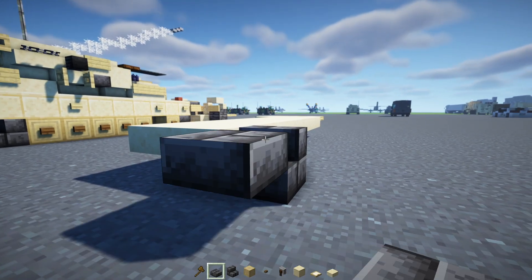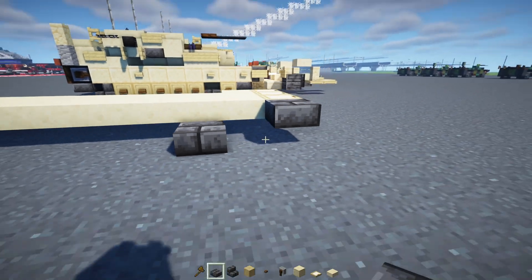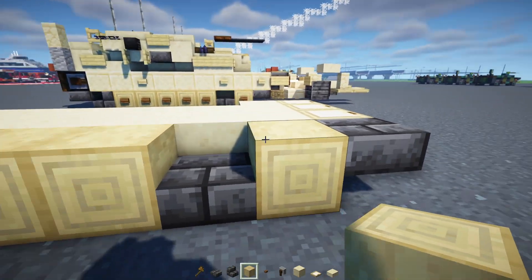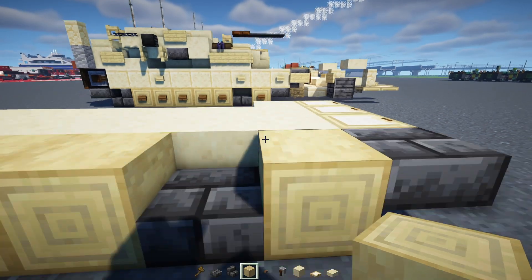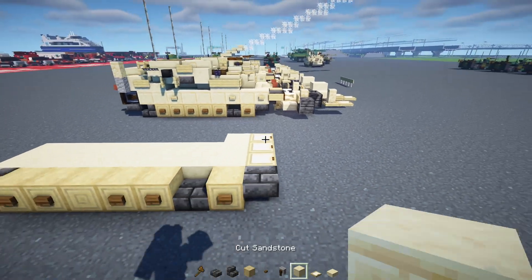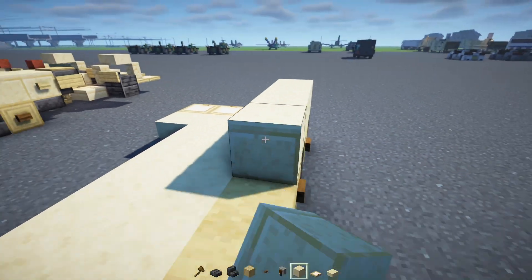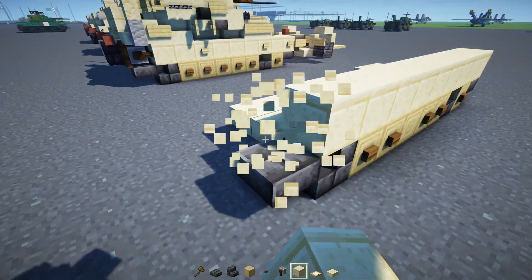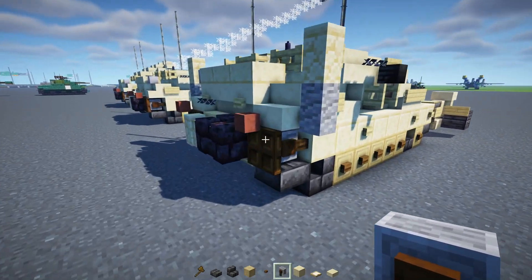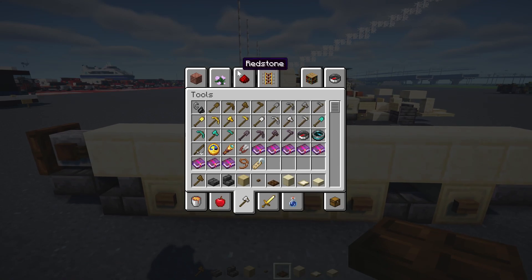In the front we're going to add in a deep slate brick slab here, skip a block, and another one down there. Then strip birch logs on the sides of this, and add spruce buttons on the sides of all the logs. On top we're going to add in a cut sandstone block on this outer edge all the way across to the back — the back part is going to be a grindstone instead. Then we'll add in a dark oak trap door, close that up, and add in a birch button.